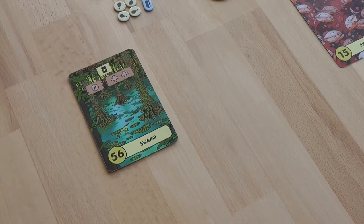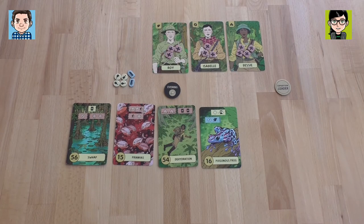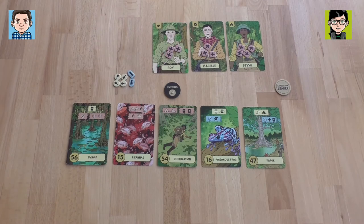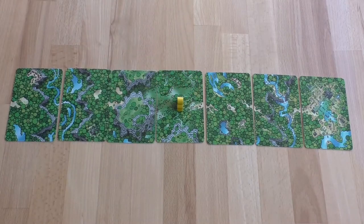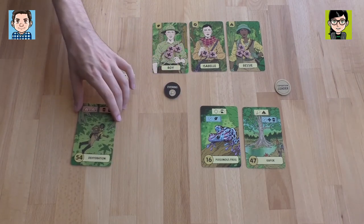Then we go to the swamp — we have to add another card at the end. We give up a health from Isabel. Now we have piranhas. We have to do one of them, so we definitely walk. We walk first, then give up a health from Bessie, and we survived the piranhas — she sacrificed herself a little bit. It looks like Bessie's dehydrated now — it was tough fighting those piranhas.